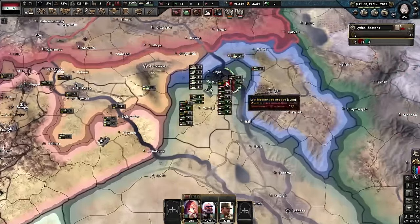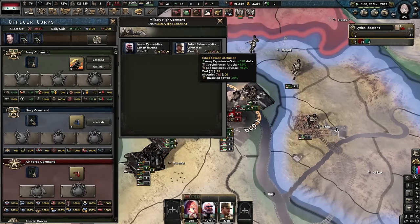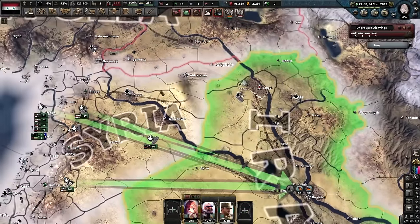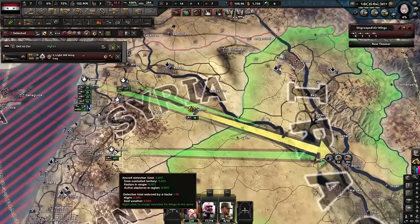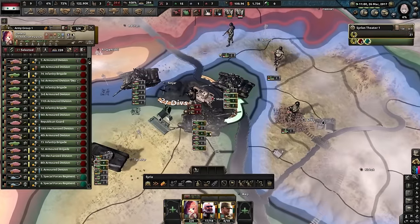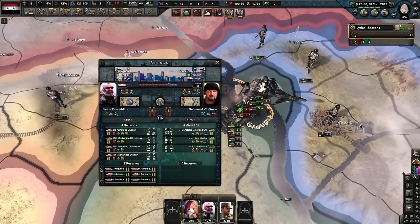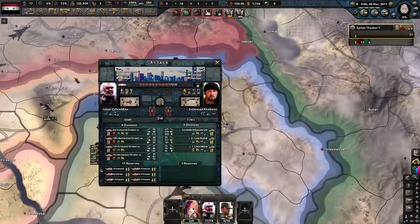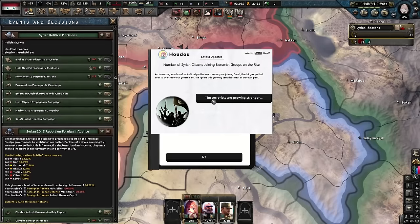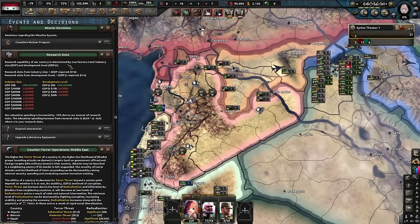Next question: are there more doors or wheels in the world? I think there's more doors, honestly. You could make a solid argument for wheels because you have bicycles and cars, but cars have doors — at least a minimum of two doors per car. And there's a bunch of houses and apartments in China that I'm assuming have doors, so there's probably more doors than wheels. As you can see in the gameplay, I'm really struggling to take Mosul — it took me like five to ten minutes to take Mosul. I don't know why, it should have been easy, but I'm just shit at the game.